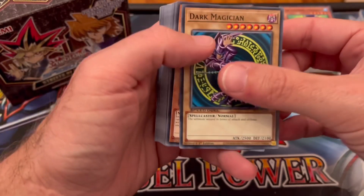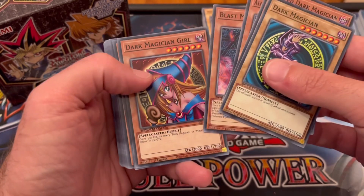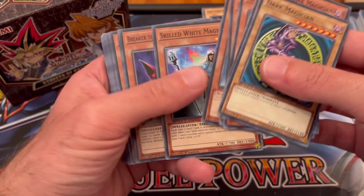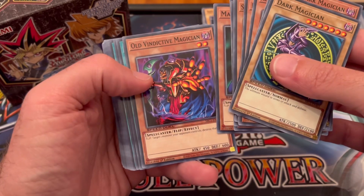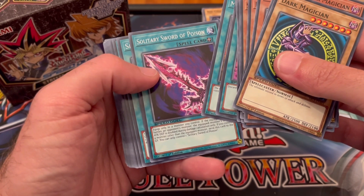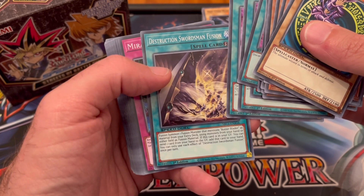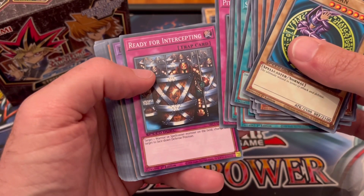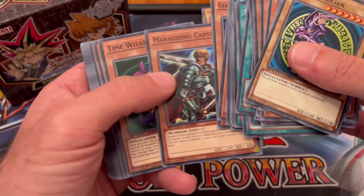Here we go guys, the last one. So we have Dark Magician, Skilled Dark Magician, Alchemist of Black Spells, Blast Magician, Dark Magician Girl — very cool — Buster Bleeder, awesome, Skilled White Magician, Breaker the Magical Warrior, Apprentice Magician, Magician of Faith, Old Vindictive Magician, Malice Dispersion, Mage Power, Solitary Sword of Poison, Spell Power Grasp, Destruction Swordsman Fusion, Miracle Restoring, Pitch Black Power Stone, Ready for Intercepting, Dark Paladin, Gear Freed the Iron Knight, Marauding Captain, and Time Wizard.